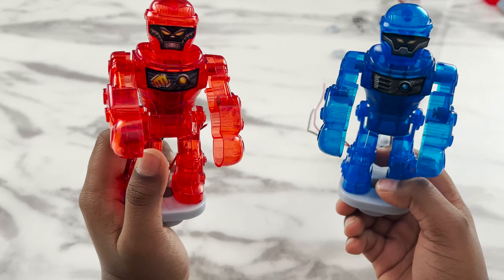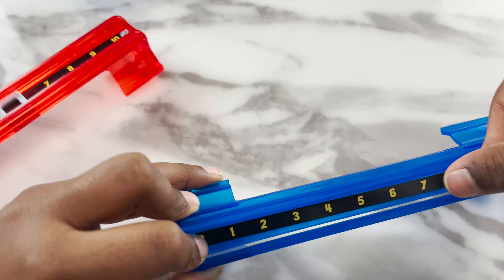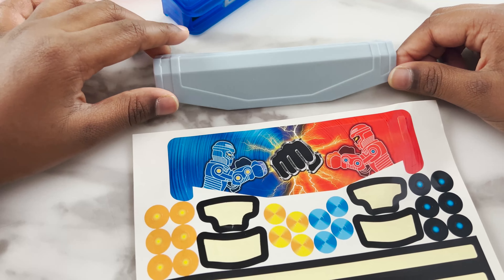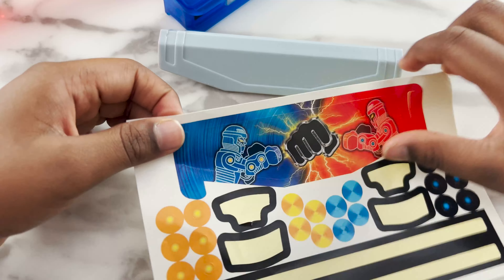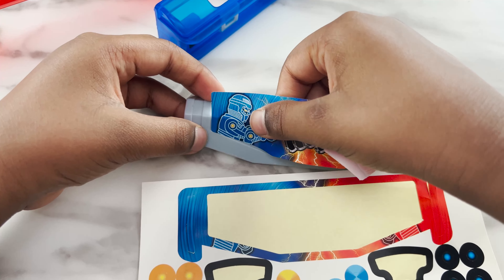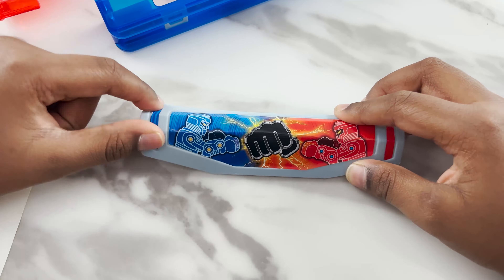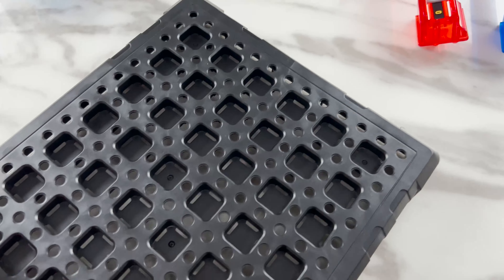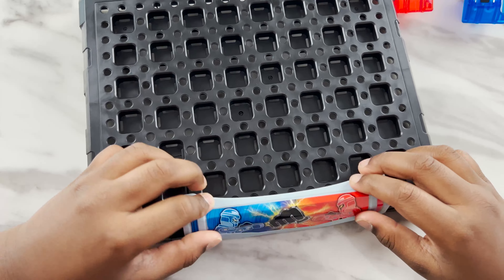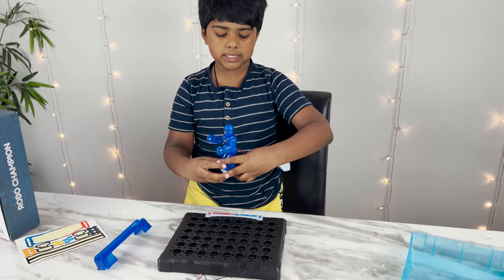Okay, both the wires are connected! Now I'm going to add the stickers for the display. Now I'm going to put the display and the base!